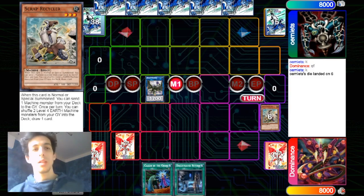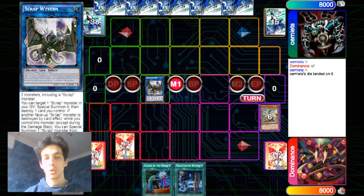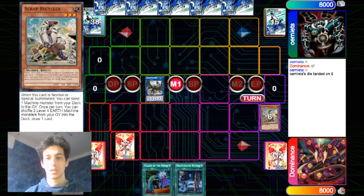One thing to keep in mind is that Scrap Recycler can lose timing. If we use the first effect of Scrap Wyvern and summon back the Scrap Recycler, the Recycler can't use its effect because it is a 'when you can' effect. The special summon of Scrap Recycler has to be the last thing that happens during the chain, but since Scrap Wyvern has to destroy — and that part is mandatory — Scrap Recycler can't use its effect. We summon back the Recycler and then have to destroy something, so Scrap Recycler's effect can't be activated.